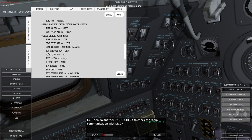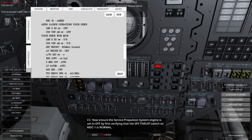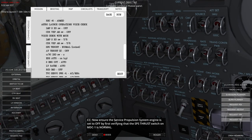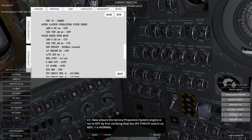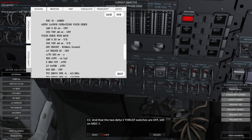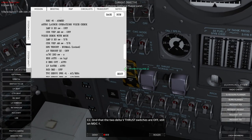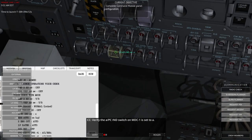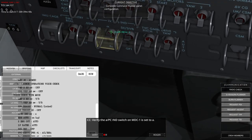Now ensure the Service Propulsion System engine is set to off. First verify that the SPS Thrust switch on MDC1 is Normal — it is. Verify that the two Delta-V Thrust switches are Off — they have special covers on them. Then verify the APC-IN switch is set to Alpha — it says A there, which is Alpha, so that is set correctly.